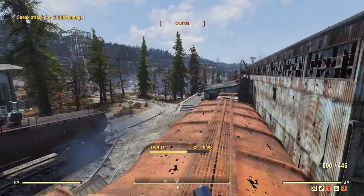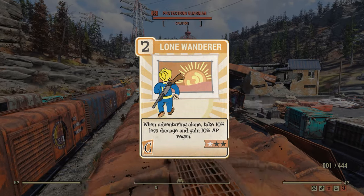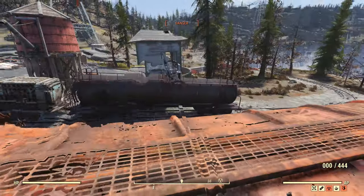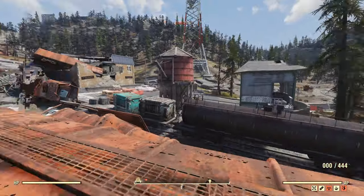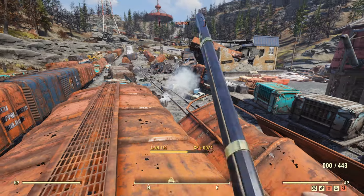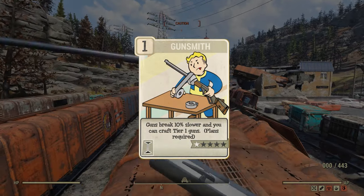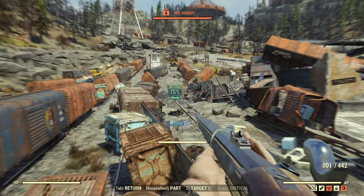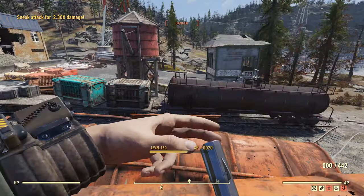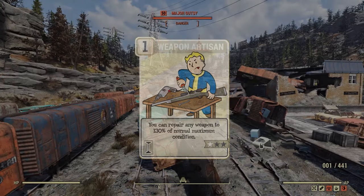I don't actually have any recommended Endurance perks, so instead we move onto Charisma where I have Lone Wanderer. This perk is something I consider essential if you're playing solo — it's just so powerful, knocking off a fifth of the damage you take. Obviously if you're on a team you will want to switch this out for any perk that boosts you and your team together. With Intelligence I had Gunsmith maxed out. Black Powder weapons can break fairly fast, so anything you can do to slow down the rate at which they snap is needed. Weapon Artisan is a perk you want to equip whenever you repair your guns, in order to ensure they can last longer.